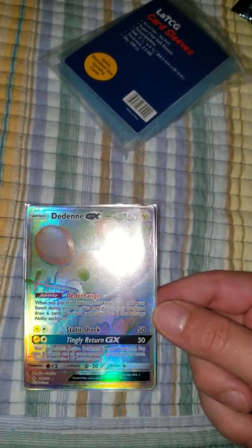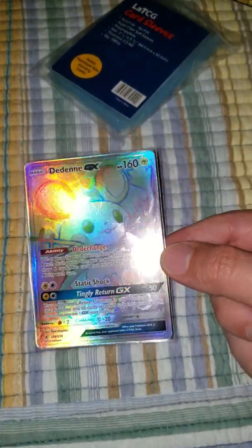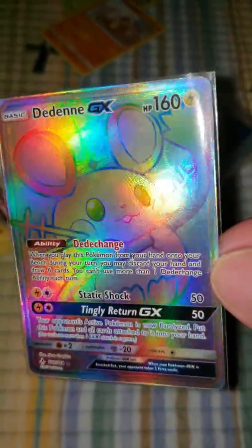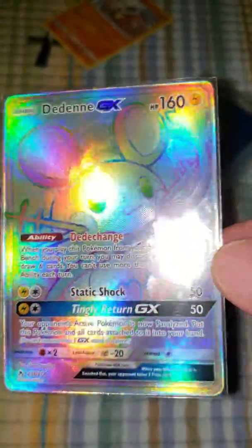Nice guys, I pulled something lit — I pulled a Rainbow Rare and it's just crazy beautiful man. It's so sick guys, just look at that. Oh my god, look at the texture dude. Hit that like button, hit that sub button guys. Catch you guys next time. Peace.